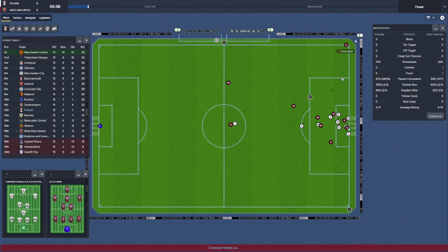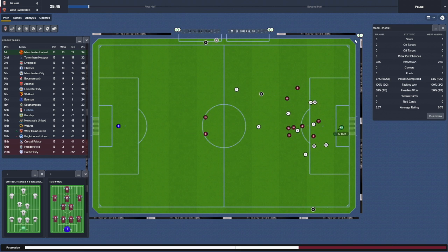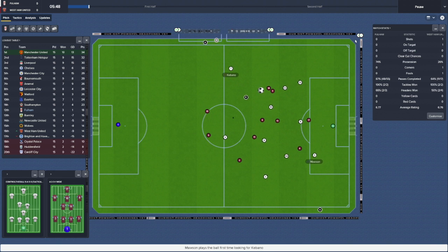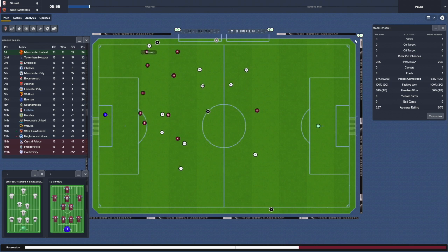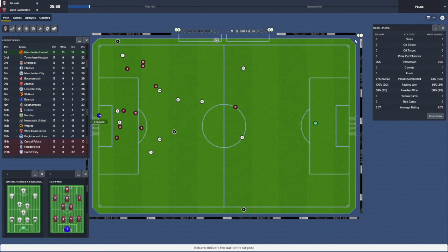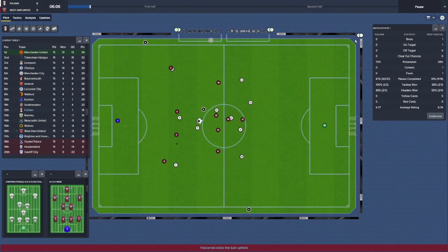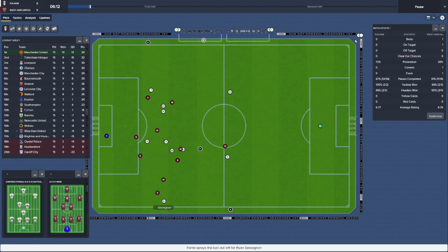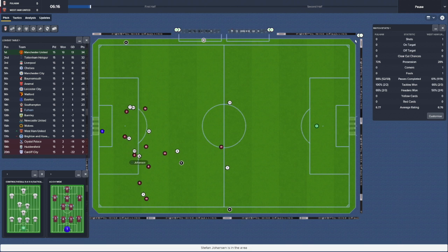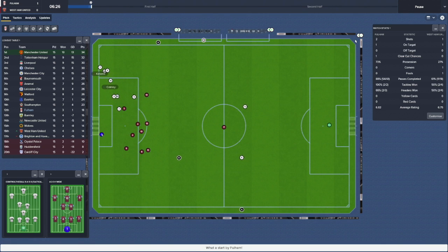We're at Craven Cottage. They start with a corner - they've got some big people in there but Sergio Rico claims it. Mawson clears out to Cabano - can we do something here? Cabano down the right - that is woeful. Fonte out to Sessegnon, another poor ball but Sessegnon does well with it. Into Kearney, into Cabano who makes the most of it. From a deflected effort from Kearney we luckily go into the lead. Come on!